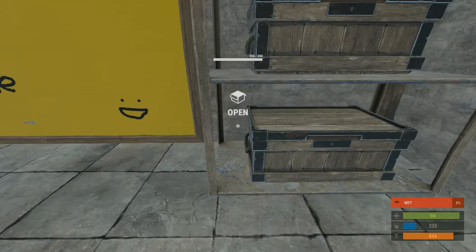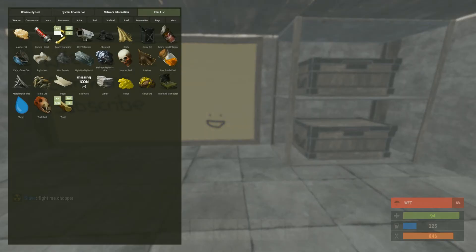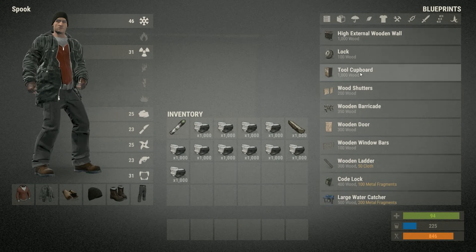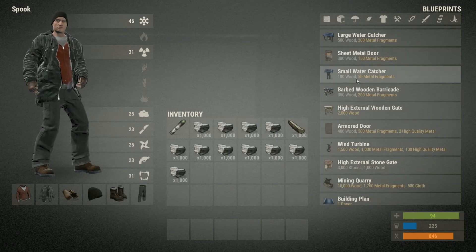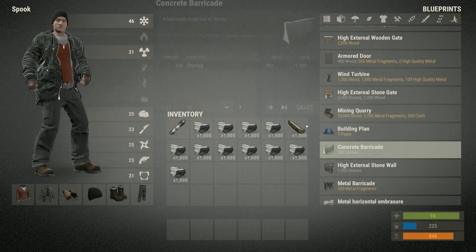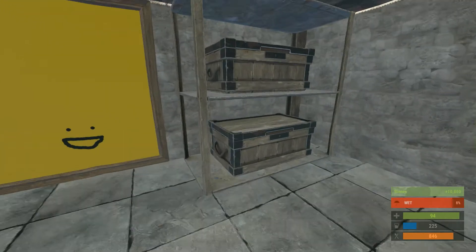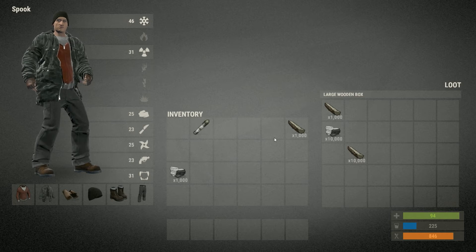This works for a wide range of materials. I'll just show you the stone one — we'll take something that makes stone, the concrete barricade, and that gave me a stack of 10,000 back. Again, you can just put it straight into the chest.